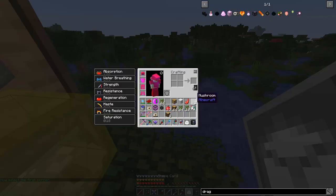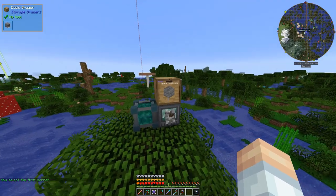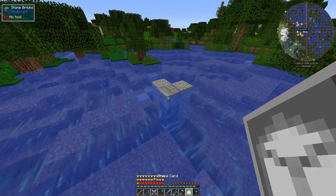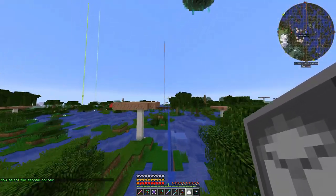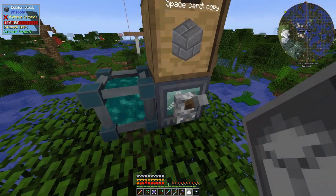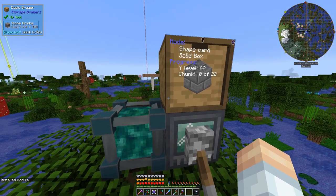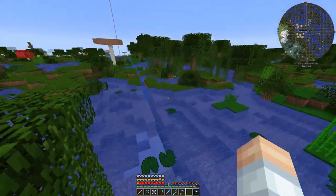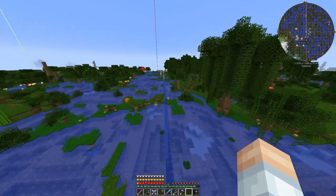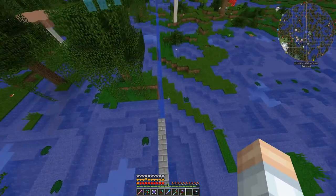Instead we're going to make a shape card with a solid box. Shift right-click, and I need a placeholder block — let's use the actual block we're going to use. Take the shape card, set the corner, then go to the other side, select that corner, go back to the machine, place the card in. Yes, items are leaving the drawer — we're placing them. This is a whole lot quicker than doing it in vanilla.